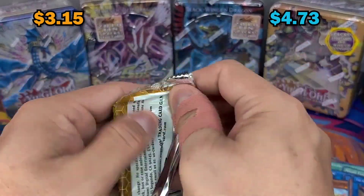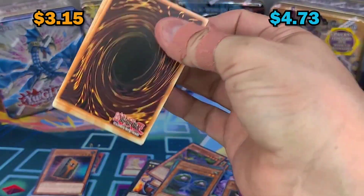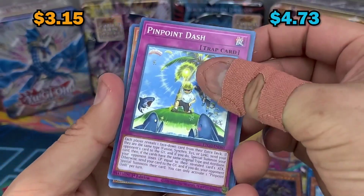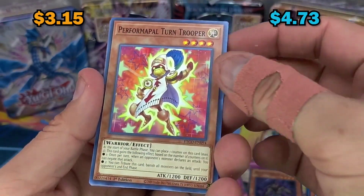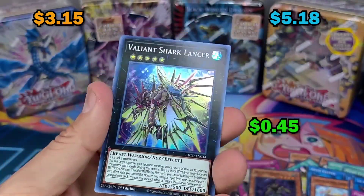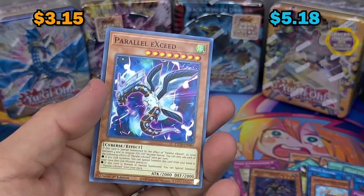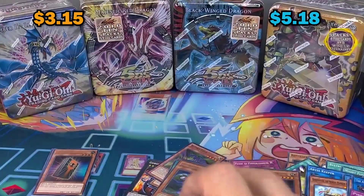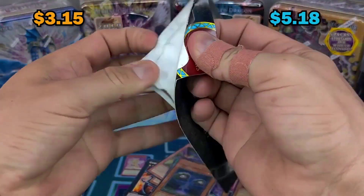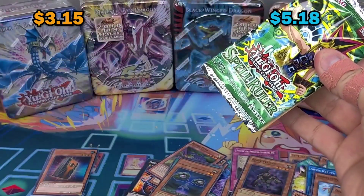Eternity Code - I do not have any packs from this set deep sealed, it's been so long. Performapal Turn Trooper, Ballsaw Shark, Balance Shark, Lancer, and Red - another Pallete Exceed, wow! Alright.